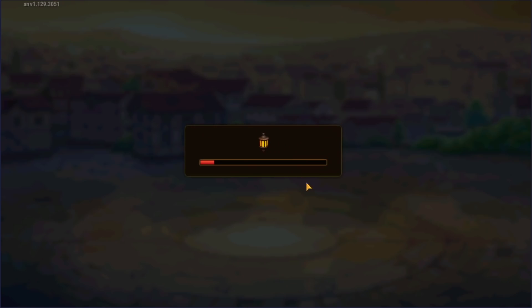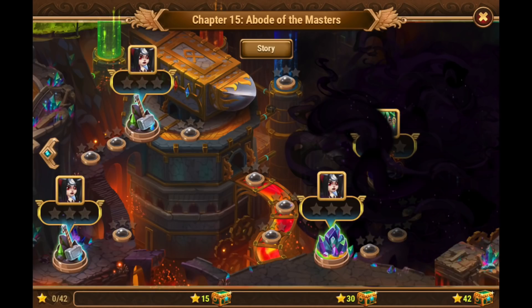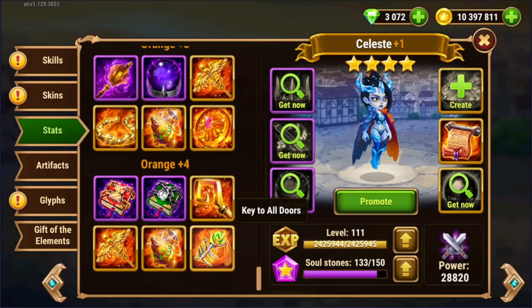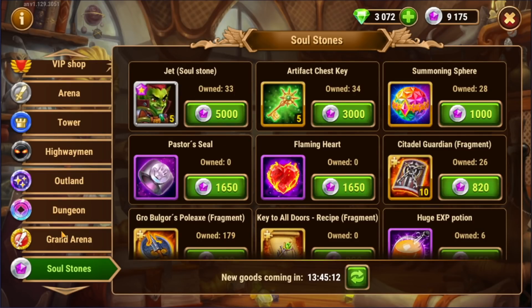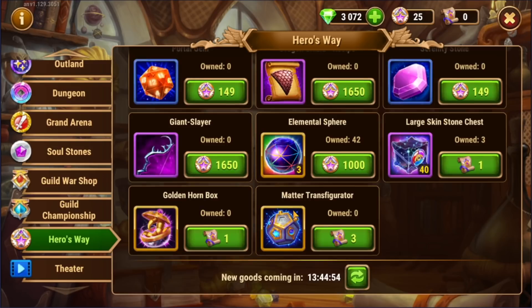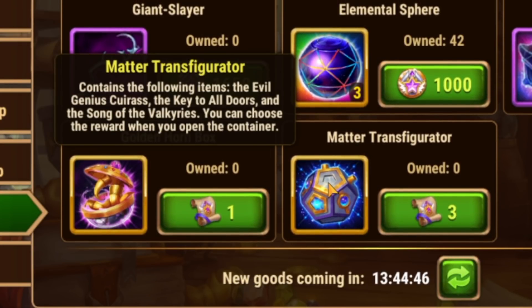A lot of people think that this is a reference to them adding chapter 14 and 15 in the future, because there is a chapter 14 and 15 on Hero Wars Facebook and web where you can farm these items. Unfortunately, the developers have said time and time again that there are no plans to add anything additional to the campaign, either on mobile or Facebook and web. So how do we get these recipe fragments? Occasionally it's available in the soul shop, the soul stones shop. But if you can't get it from there, you have to get it from various events that might be rotating through. You can potentially get it after a couple of months of farming the hero's way monthly season pass and get this matter transfigurator, which has a complete key to all doors in it.